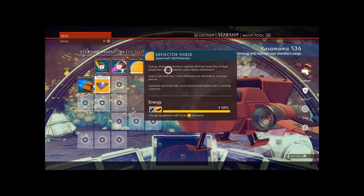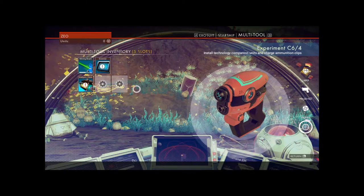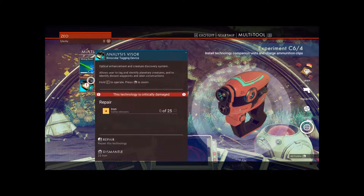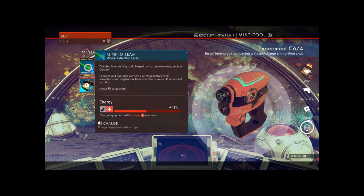I need to figure out how to make the sheets. We have a scanner — we need carbon. It's a planetary exploration device that locates and highlights nearby points of interest. It plugs directly into the brain — or someone else's brain. This is some sci-fi stuff. If the user is of Corvac origins it connects to a neural network cortex. We also have an analysis visor and a mining beam. It looks like we need isotopes to power things — and it says from carbon.